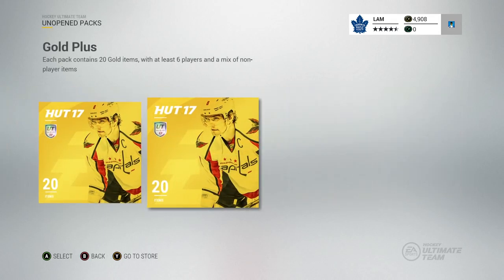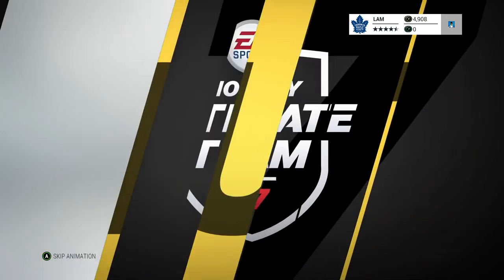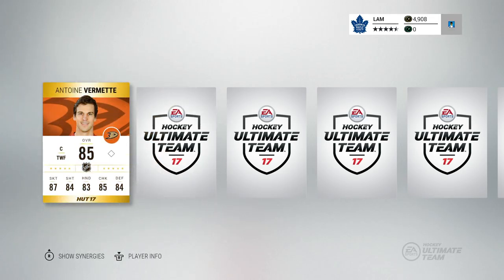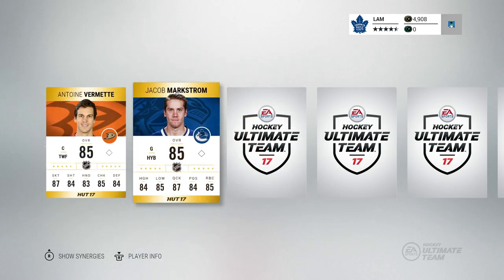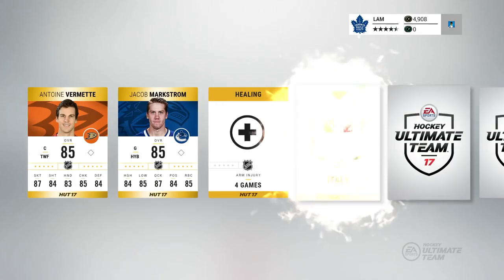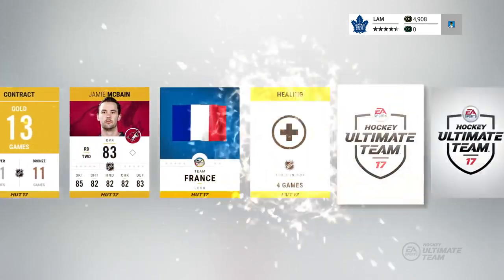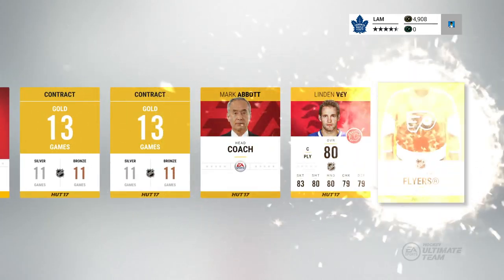Gonna try the backpack here, switch it up a little bit. I usually want to open up packs randomly and not consistently like I did before — I usually get something good that way, so hopefully I didn't jinx it. But the first card we get: Antoine Verminette and Jakob Markstrom. EA is just gonna enter dreams right there. I'll quickly scroll through the pack — all these other guys are gonna be non-rare — so I'm just gonna go to the next pack.